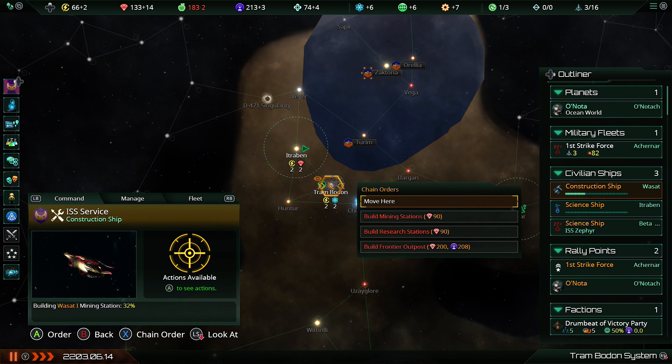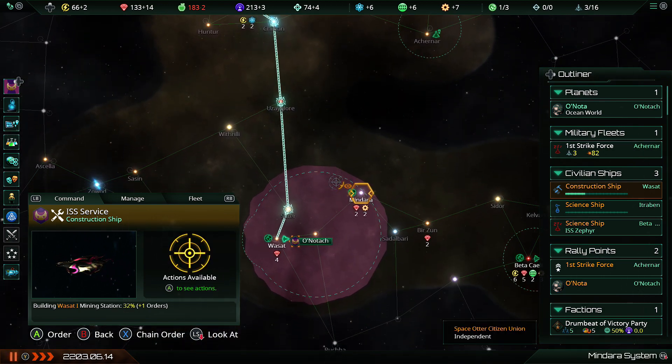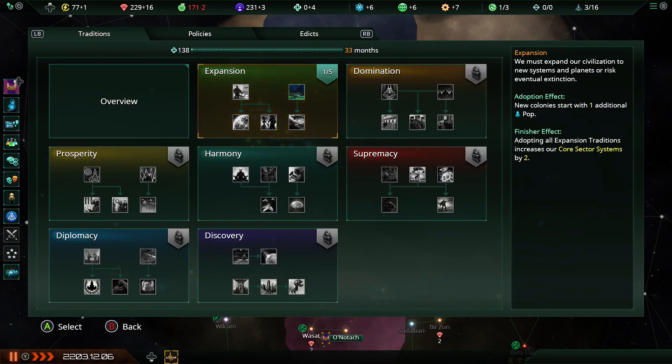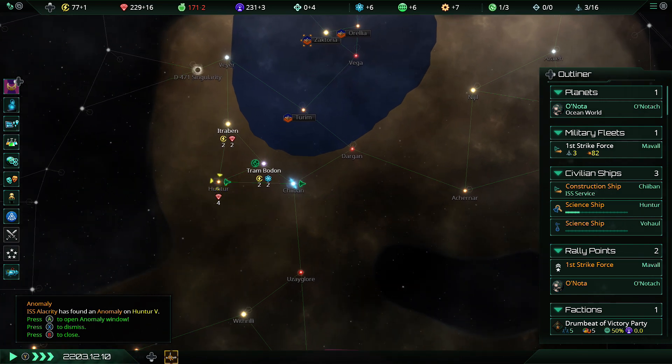Oh, new traditions come in — and this is just in the nick of time, because frontier outposts are officially half price on influence. Take that immediately, because that means my construction ship that is right now soaring in to lock down that Gaia world will need to spend a lot less influence to do it.